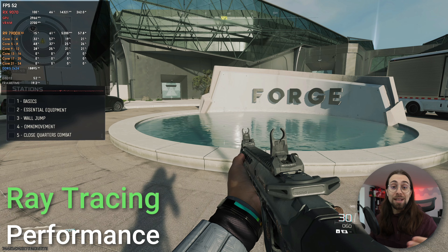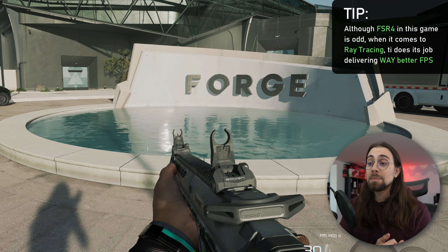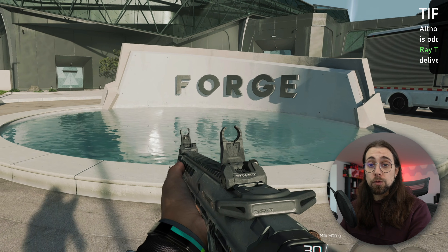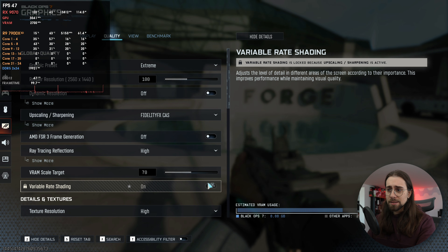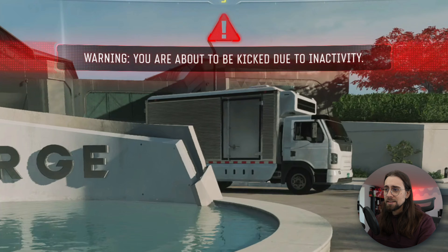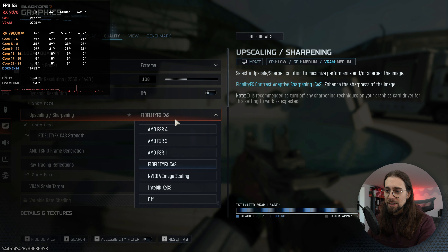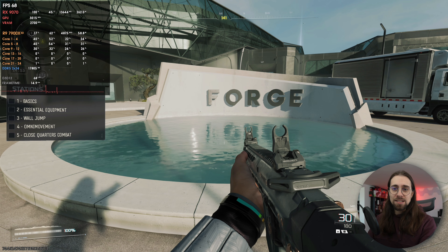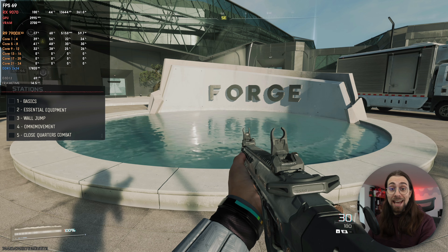Now, one point where FSR really works is ray tracing performance — since ray tracing traces all pixels and rays, if you have fewer pixels the ray tracing performance improves a lot. Even though FSR4 quality at native only gives a little more performance, using FSR4 quality with ray tracing high gives a big boost — we go from around 38-39 fps up to 68 fps. That's a considerable improvement.